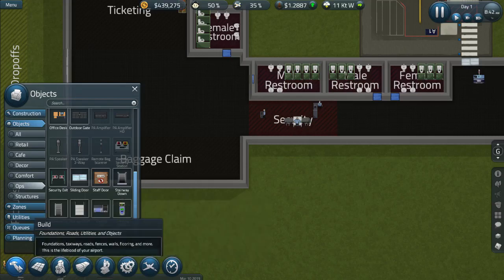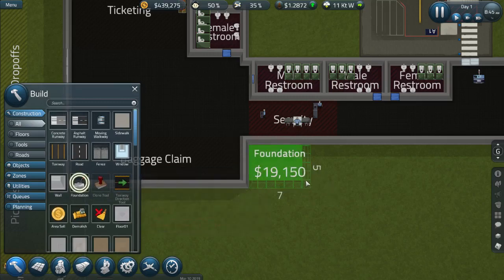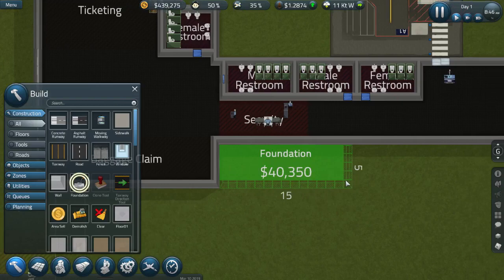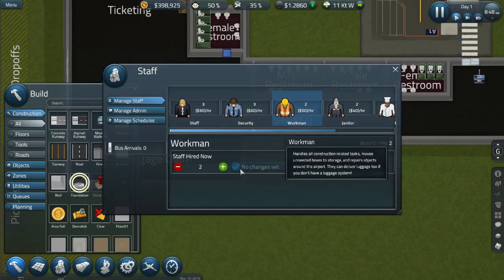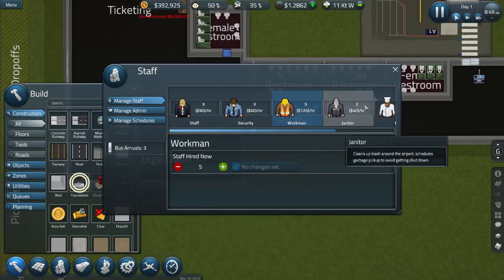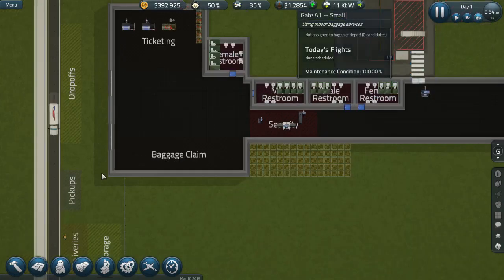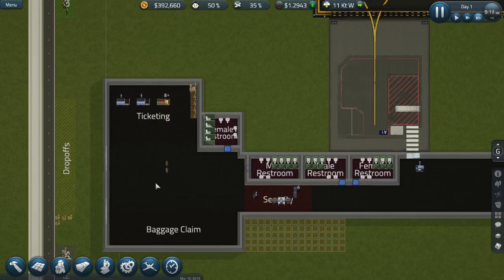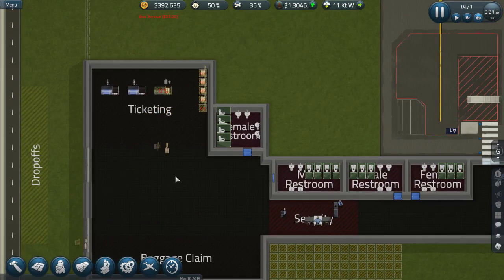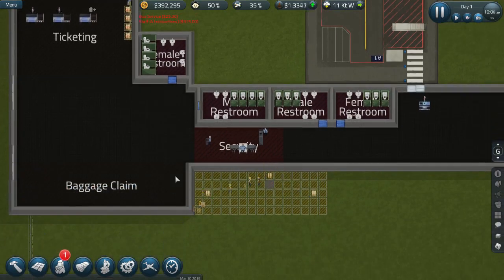Next I want to expand the foundation — make it bigger, like here. I'd like to have more builders; let's add three more so we have something to work with. Let's speed up the game and look at them go — the ticketing desks are being built. That should make things a lot easier. They're building the foundation now.